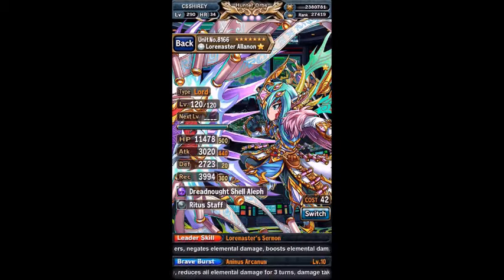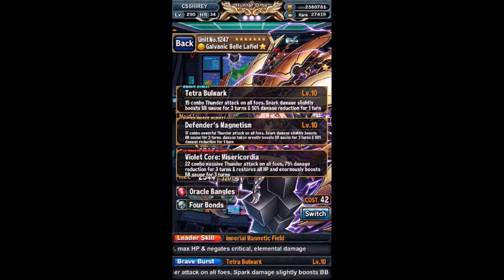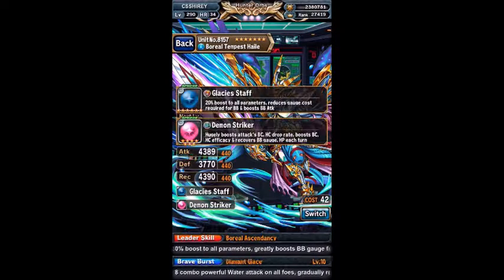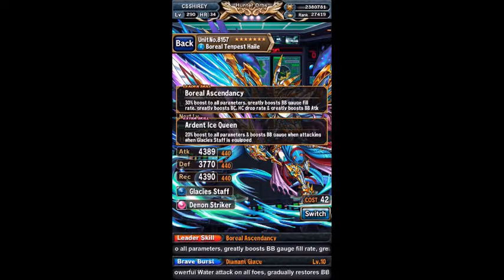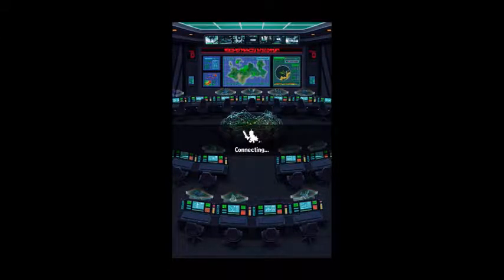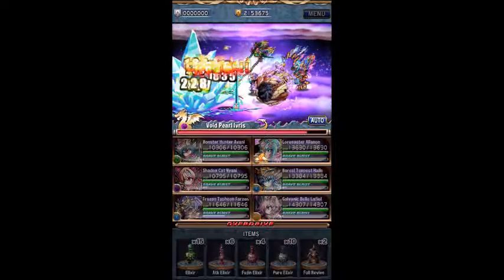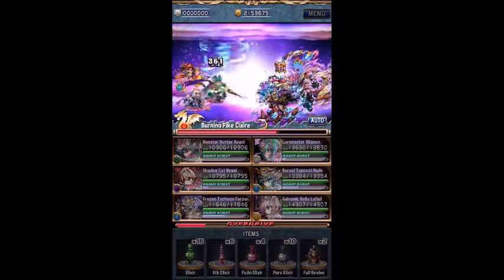The team comes in with Avani as my leader, we have Hale as a friend leader, then we have Al-Anon for Elemental Buffs and Burst Healing, Lafayette for Mitigation, BbH on Spark and Damage, Farson for Critical, and then we have Naomi as a Nuker and just a big damage dealer in general.